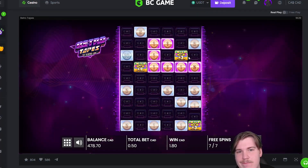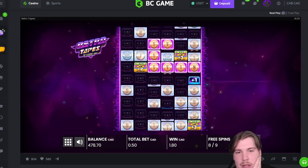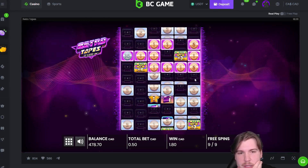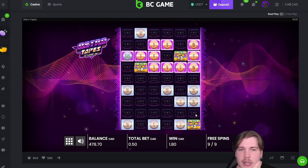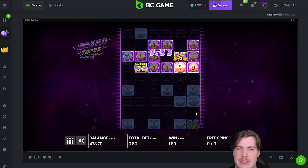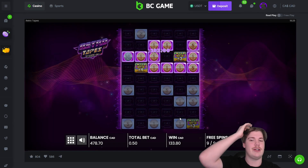There are a few twos — can we get one more? Of course not. Extra two spins. If we build to this 3x somehow then it actually could be a decent win. Double drop, please connect — no. That's actually not going to be a terrible win to kick it off. This is a 200 bonus buy, yeah, it's really not going to be good — 132.